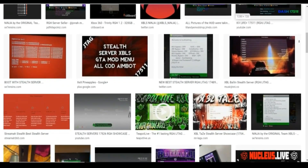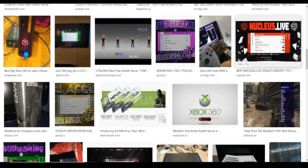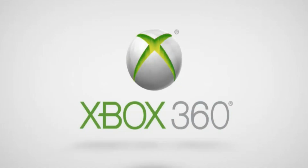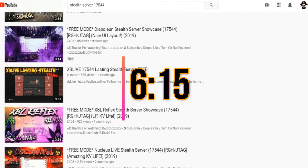I'm going to give you a list of the stuff that Tani Mondello already includes within the RGH console. If you want to skip this and you already have a stealth server, mod menus, and everything else, go ahead and skip to what's shown on the screen right now.